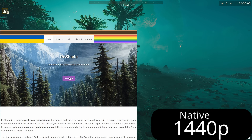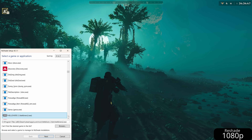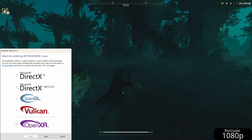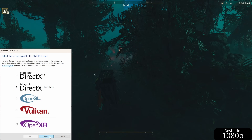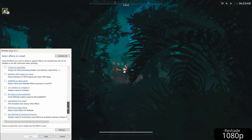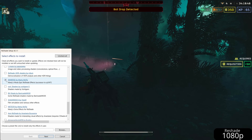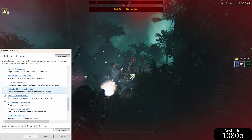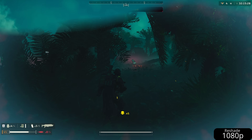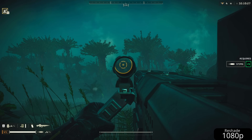First, let's go to reshade.me and download the latest version. Next, open Reshade and select the Helldivers 2 executable. Select DirectX 10/11/12 and click next. Here we select which effects to install. On this screen, select Immerse by Marty McFly so we can use his version of anti-aliasing as opposed to the default one. Click next and Reshade will install. Now when we open Helldivers 2, Reshade will also open on top of it, adding the shaders we configure.